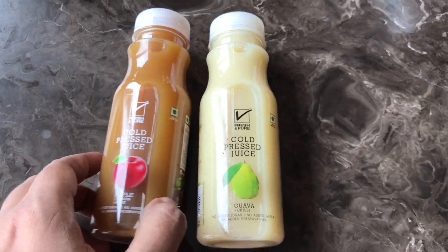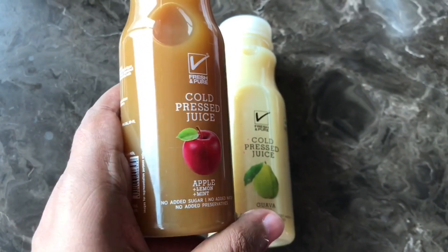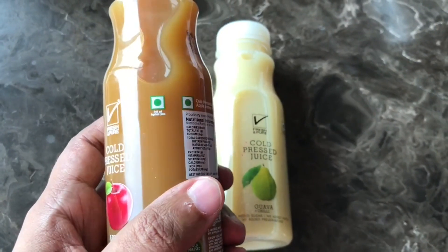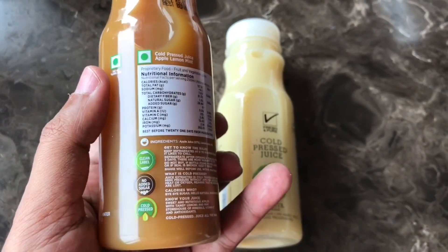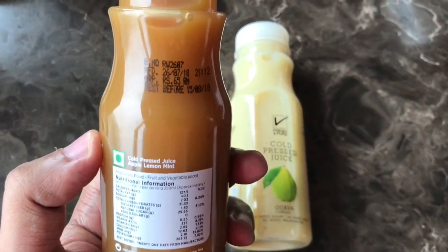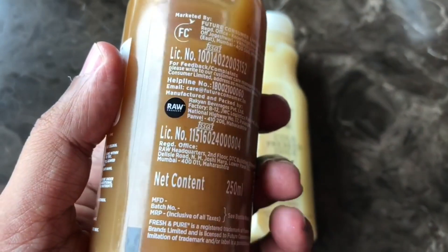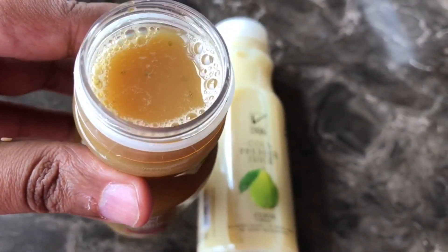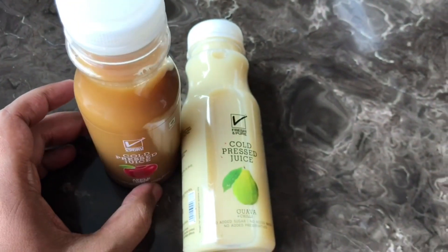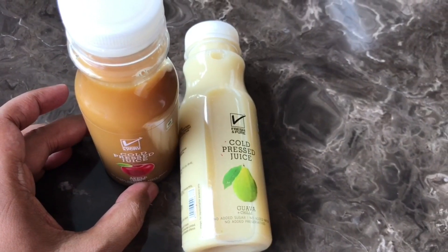Let's take a look at this cold pressed juice by Fresh and Pure. This is apple juice with lemon and mint. Both these have no added sugar, no added water, and no preservatives. Costs around 65 rupees or a dollar or so. The ingredients are apple juice, lemon juice, and mint. This has 127 calories and it's manufactured in Maharashtra, India. You need to shake it up a bit before drinking. It's really yummy apple juice — the lemon gives it a hint of sourness and the mint makes it really fresh.